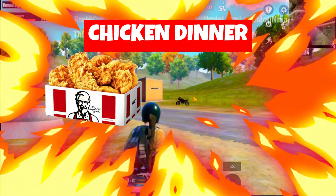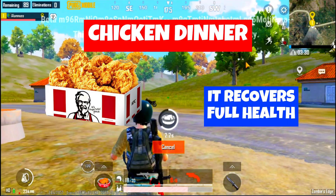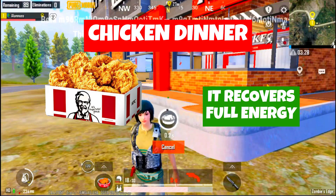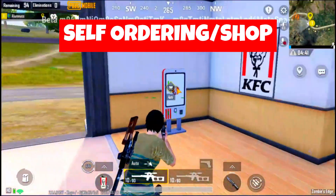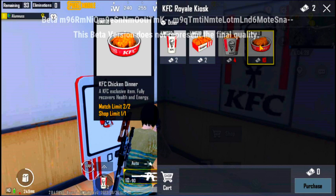We can compare chicken bucket to the med kit. The best item is chicken dinner — it gives full health, 3 boost bars, and full energy, also in 6 seconds. If you don't have a chicken bucket, you can self-order. This will definitely be used. You can buy it twice in the match.